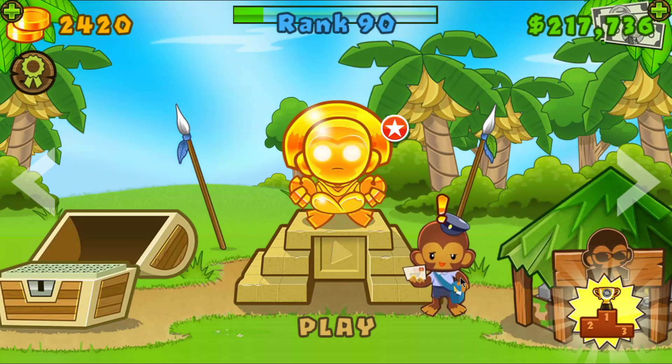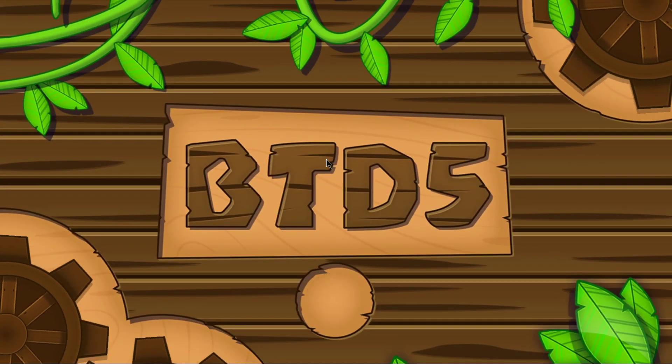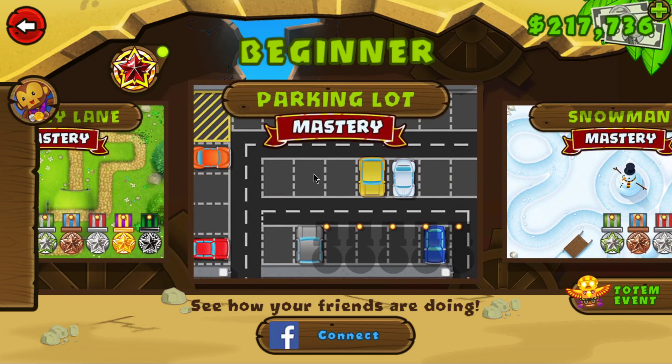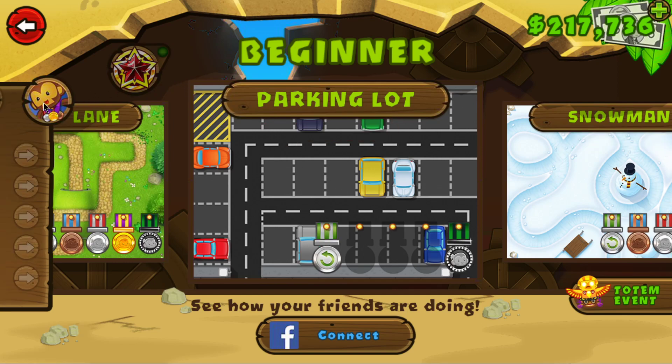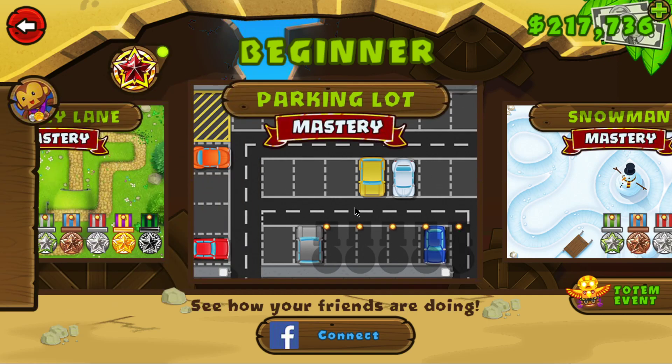Hi everyone, welcome back to another gameplay of BTD5. Let's continue with the new map Parking Lot. Right now I'm gonna show you Mastery Impoppable. For those of you who don't know what Mastery mode is, it is an elite game mode that you can unlock once you get all the medals from every single difficulty. In this game mode, all the bloons are one rank higher, so reds become blues and ceramics turn into MOABs, making the game difficult a lot faster. And not only that, you also get less cash from popping bloons, so going with farms is almost a must.